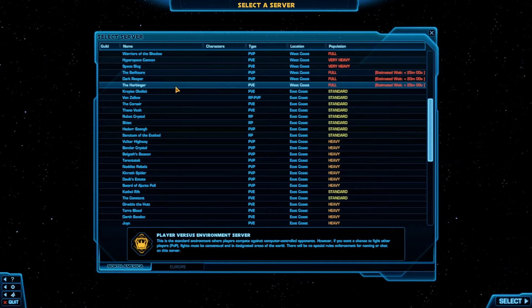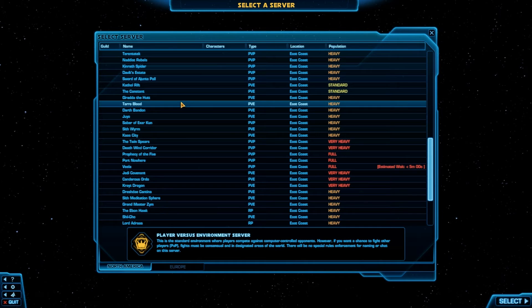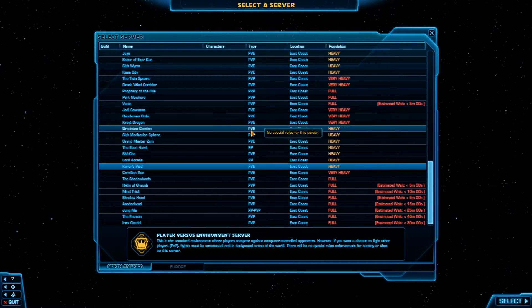So this is the server selection screen. I like a lot of what they did here, showing not only population density but estimated queue times should you want to join your buddies in a busy server. That's a nice touch. And of course I hop on Keller's Void because I want to roll with the AIE guys.